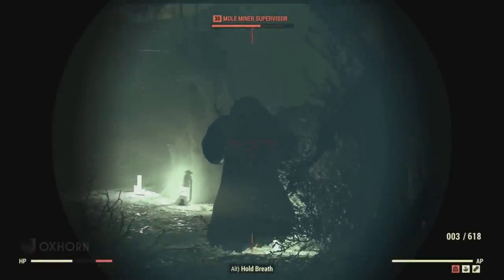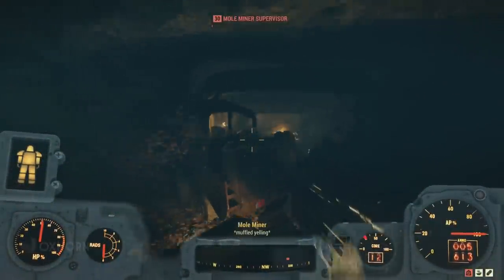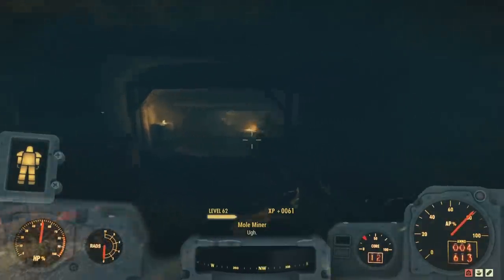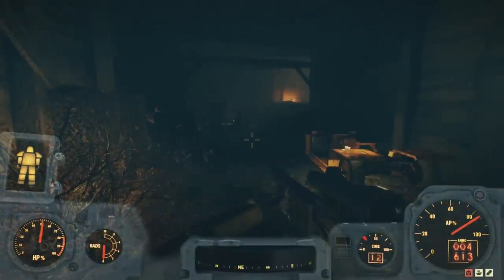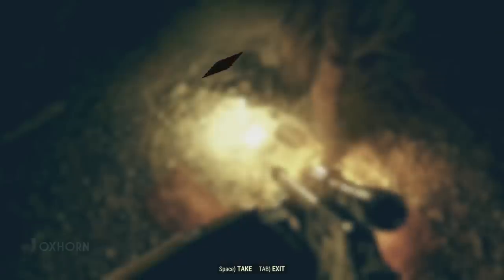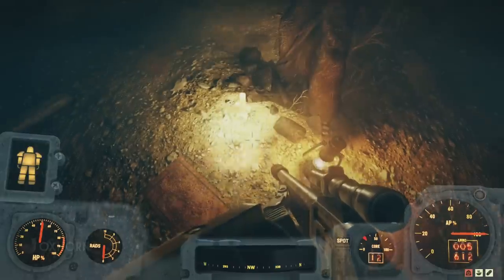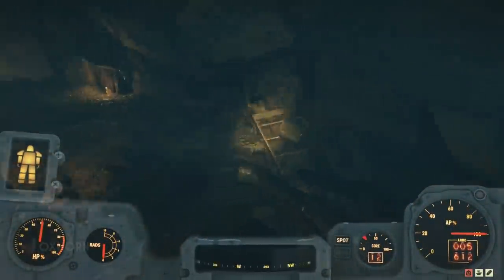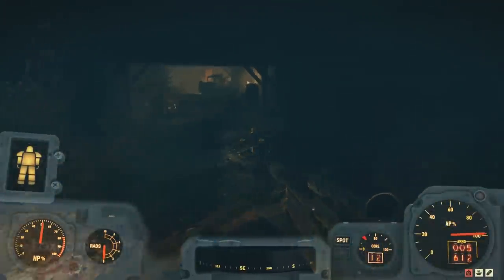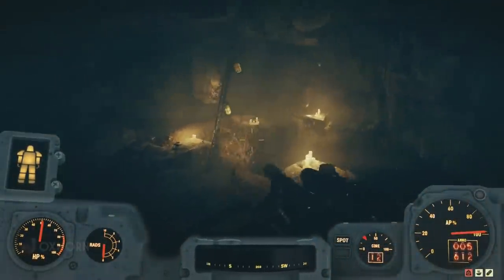From here, the path splits — northwest or northeast. We'll go northwest for now, but we'll have to retrace our steps and go northeast to leave later. We find those mole miners. After killing them, we follow the path northwest to the very end — it stops at a lantern next to two floor mats and another note: 'His Home — his believers united by blood. He told us of our new home, that we would approach the faithless and be denied three times, but that he would open the way.' Could this 'he' person be the interloper we heard about in Jeff's holotape? This must have been written by the old woman who came here, denied three times by the mine operator, until he became so unnerved that he gave the mine to her.